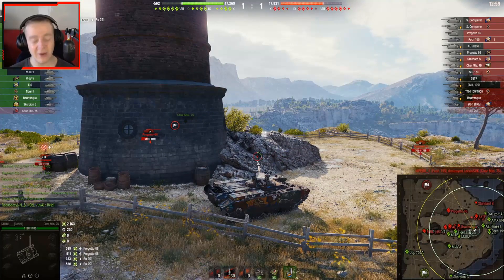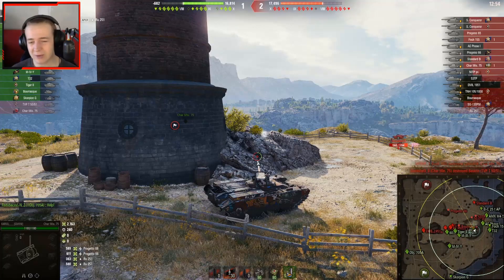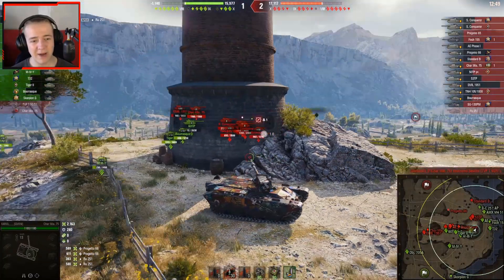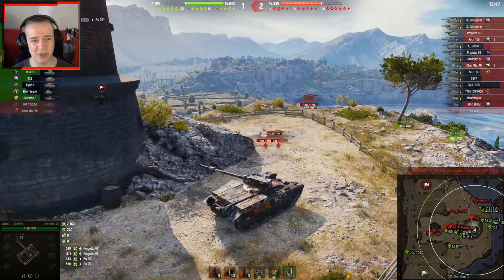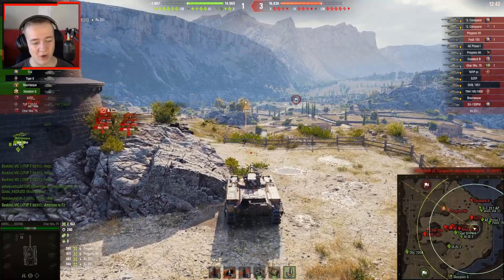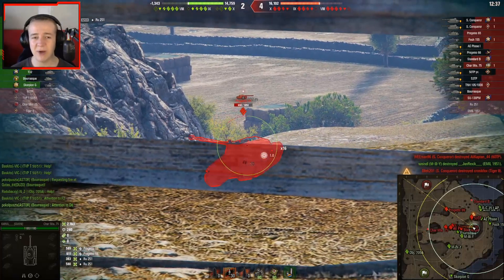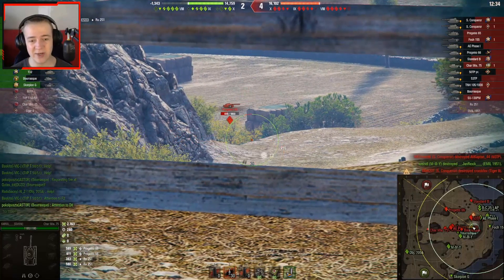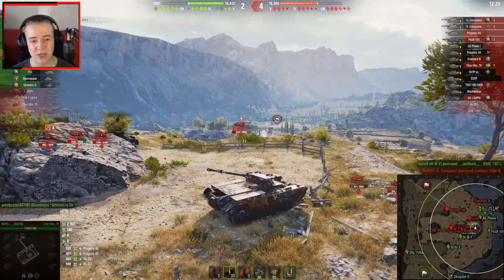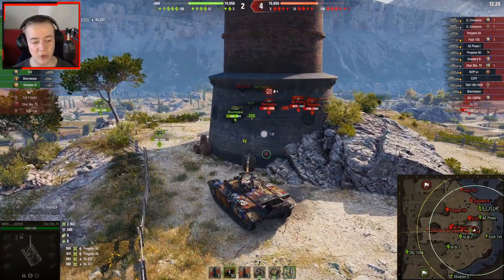Already within the first couple of minutes, Carol, who is playing the Char Emily 75 today, is already up to 2000 damage. This tank might not have the best DPM — tanks.gg puts it at 1544 — but I'm pretty sure the burst is closer to 1800, somewhere in that region.